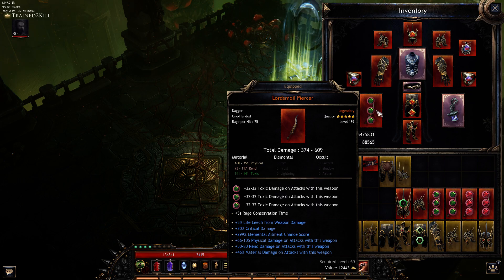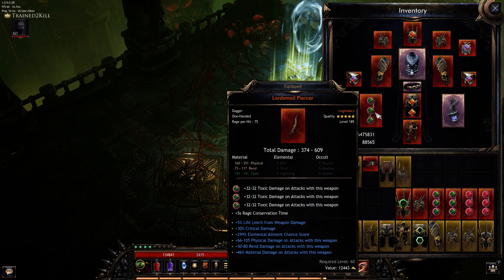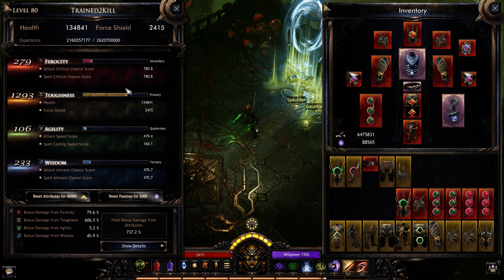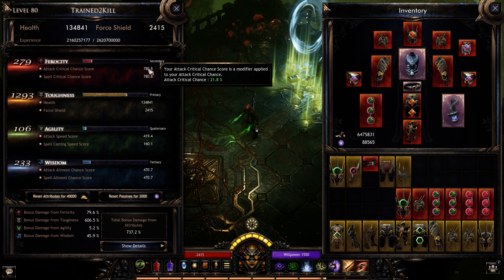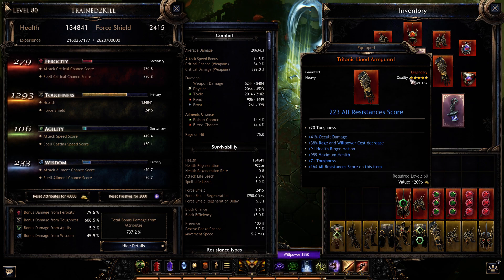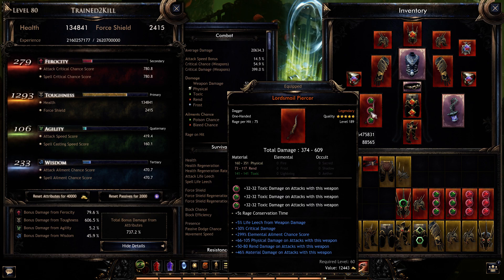I got a really good roll on the dagger: 30% crit damage which is max, and 299% element damage. That 300% elemental damage is being directly converted using the chest into crit chance — 300% element becomes 300% crit chance. That's why even with no ferocity I'm able to get 55% crit chance instead of the 21% I'd have without the chest. You really want elemental ailment chance on the weapon.